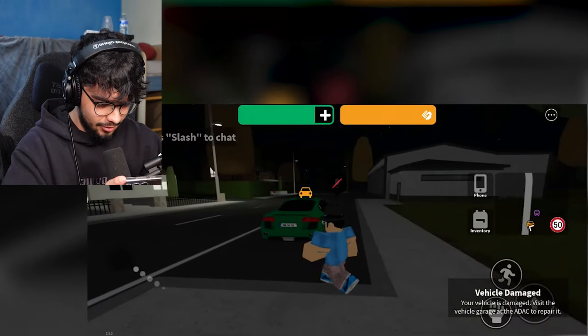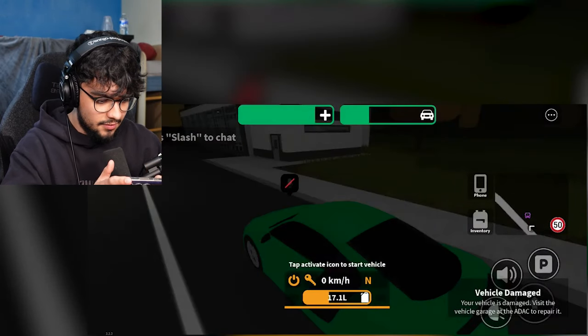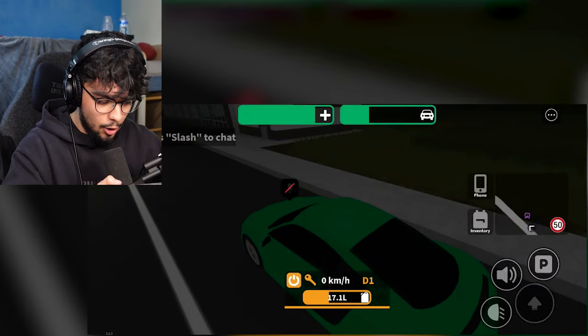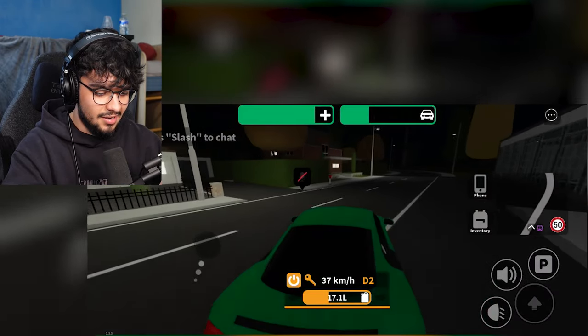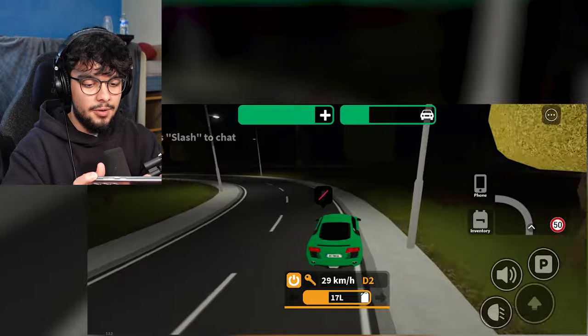We spawned in, got my car right here. I gotta tap and hold to start driving. Activate icon to start a vehicle — oh, the on button. Now how do I drive? It's literally just dragging around. Okay, that's kind of hard, not gonna lie, it's kind of difficult.